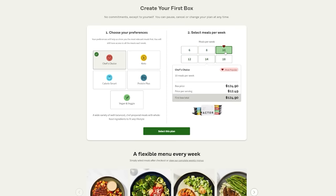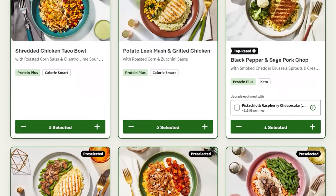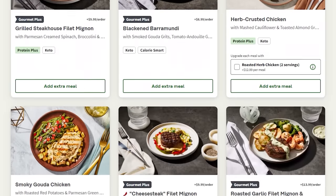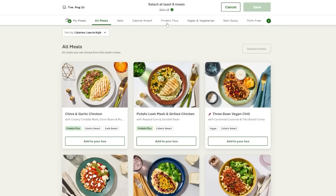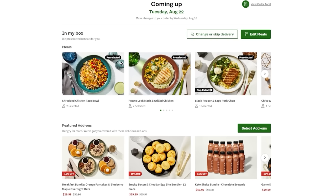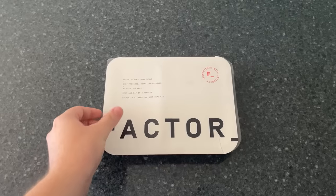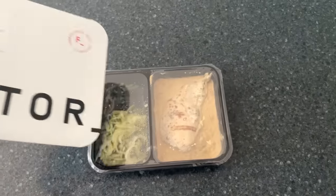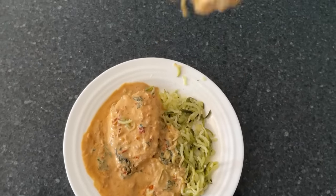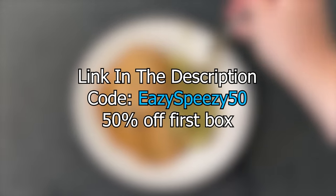Factor is a meal subscription service that sends fresh, dietician-approved meals right to your doorstep. There are over 34 weekly options to choose from, and they're super easy to make since you only need to put them in your microwave for 2 minutes and enjoy. I personally like their Protein Plus meals, since they make sure I get my protein in each week. You can also choose from more than 45 add-ons, and I personally love their smoothies. I've used Factor before I even got this sponsorship, so I definitely recommend it. Head over to factor75.com or click the link below and use code EZSPZ50 to get 50% off your first Factor box.